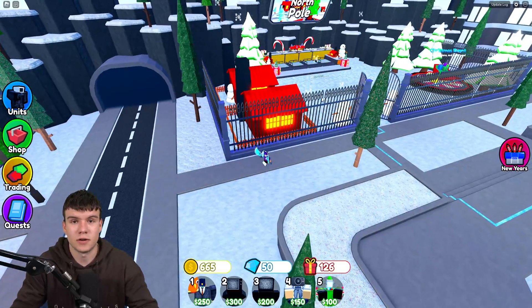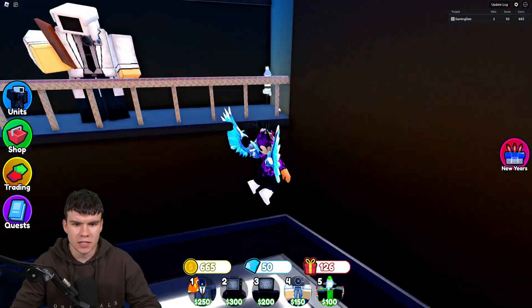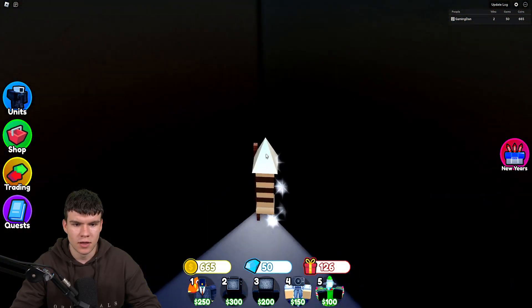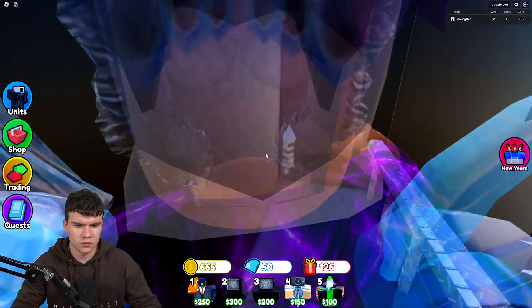I'll meet you guys back when I find my next firework. For the scientist firework, just follow me — all we're going to do is come to the summon section, and that's because this one's just over here. Go in and claim this firework right now. You need to click on it. I don't know why it's not got a click detector on here — not going to lie, quite strange.